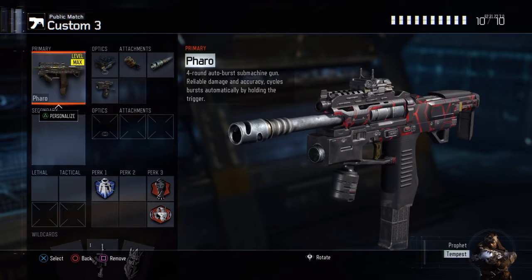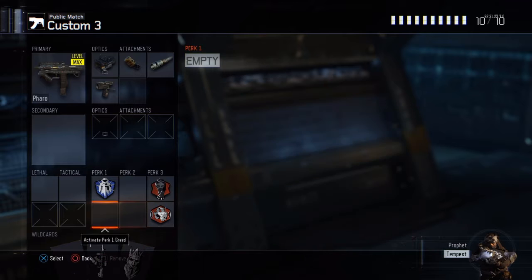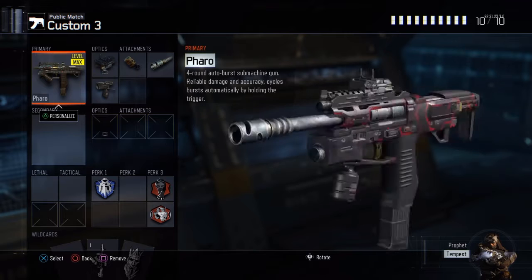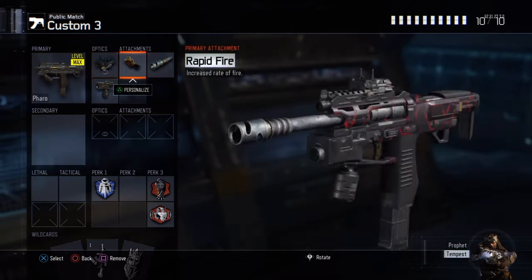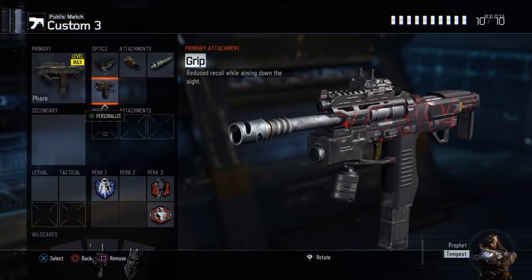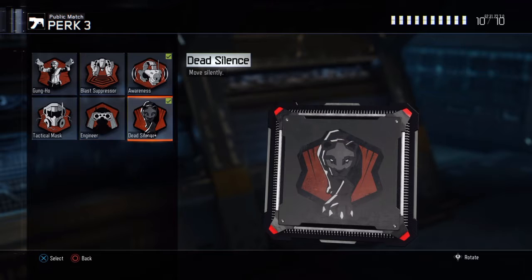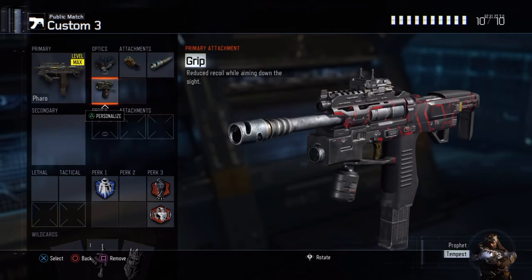Hey, what's going on guys, it is your boy MediKarlika, aka Uneta. In this episode of Sunday Gun Review, we've got the Pharaoh — look at this weird looking gun. Basically what I run is an ELO Sight, Rapid Fire just because I want the burst to go out a little faster, long barrel which makes this gun godlike, a grip, and Flak Jacket so I don't get grenaded. That's what I basically run on this gun.